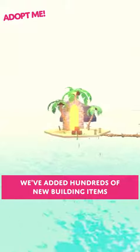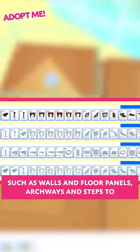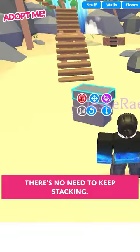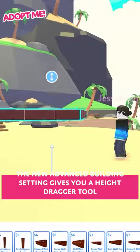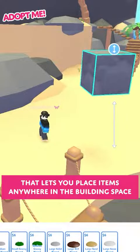We've added hundreds of new building items such as walls and floor panels, archways and steps to help you create your dream island home. There's no need to keep stacking — the new advanced building setting gives you a height dragger tool that lets you place items anywhere in the building space.